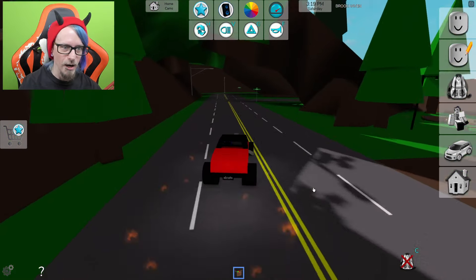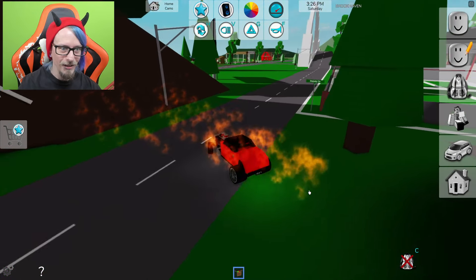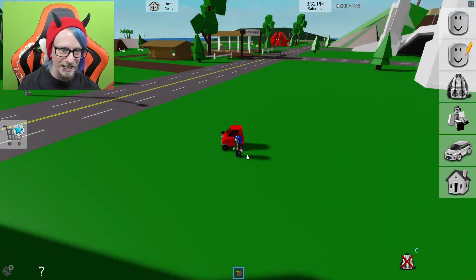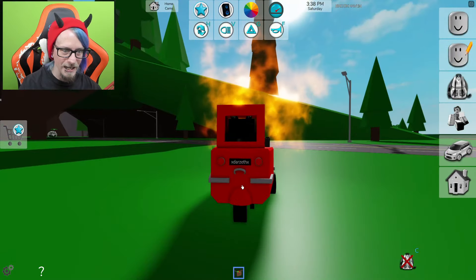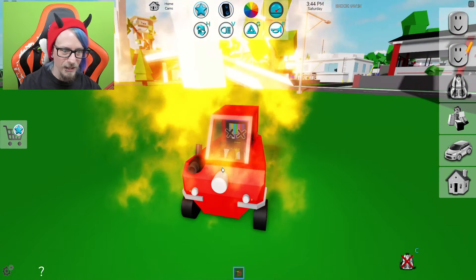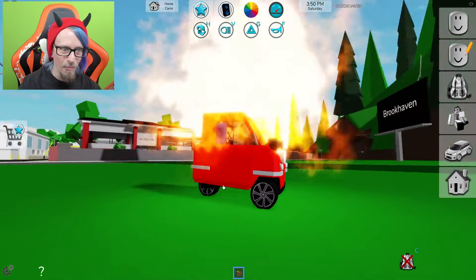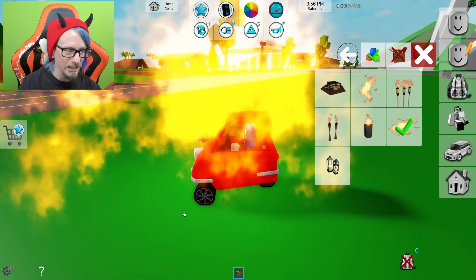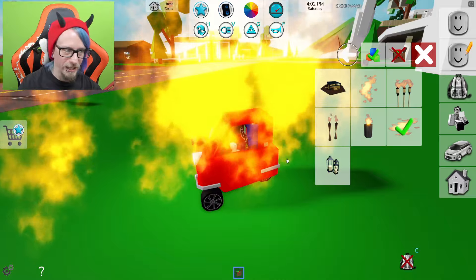I wonder if we can make a giant fireball — it doesn't quite look like one yet. Hold on, let's go back to this one for a second. We're doing the craziest things we can do: fire on the front, fire on the side, fire in the back, fire in the back again. Can we put fire on the roof? What about the bottom — yes we can! What about on the side? Let's keep going until we can't add any more fire.